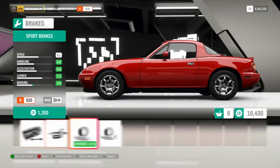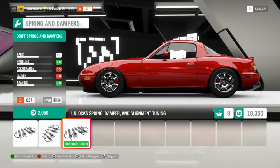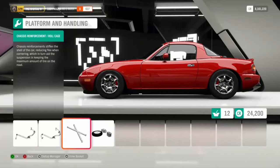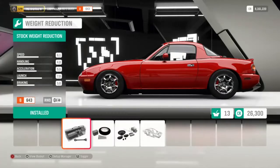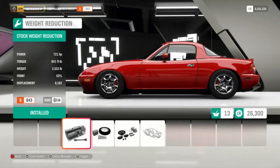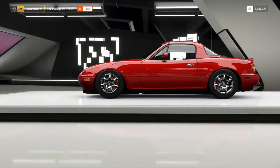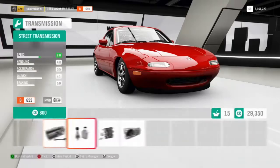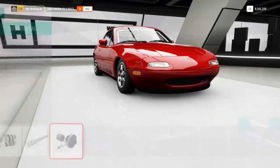We're going to fully upgrade the brakes. For suspension, you want the drift suspension. Anti-roll bars front and back at race level — this is what's going to unlock the tuning options. We'll give it a full roll cage to add a bit of weight and help with weight distribution. For weight reduction, we're only going to go to the first stage of street level, because the car is already very light and we don't want it to be too light to control. In the drivetrain, max everything out to race level so you can unlock your tuning options.